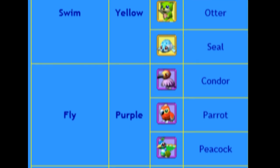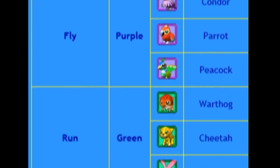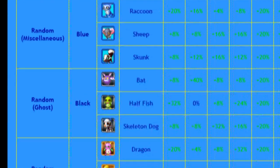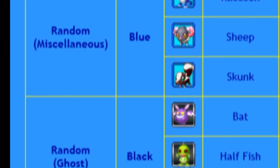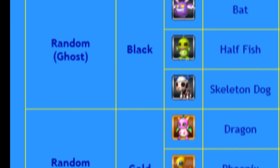Condors, parrots, and peacocks are in the purple group, and the purple group animals increase flying the most. The green group, comprised of warthogs, cheetahs, and rabbits, increase run. And bears, gorillas, and tigers in the red group increase power. Then you've got the blue, black, and gold groups. Raccoons, sheep, skunks, bats, half fishes, skeleton dogs, dragons, phoenixes, and unicorns are included in those groups. They increase the stats at random.